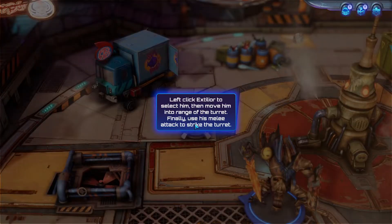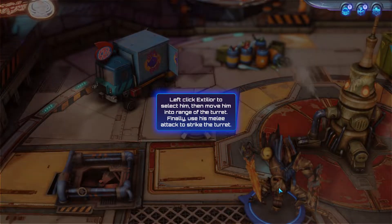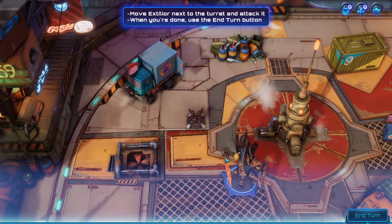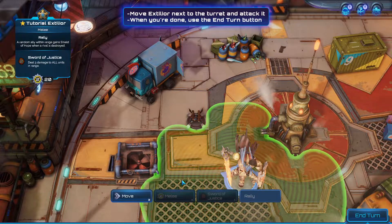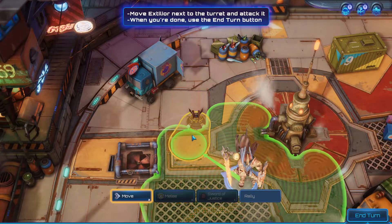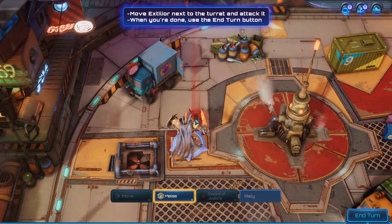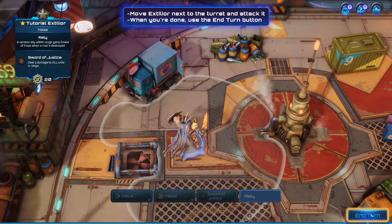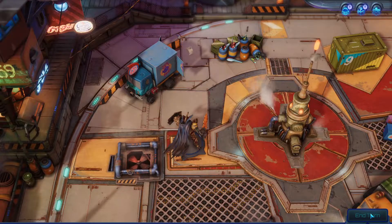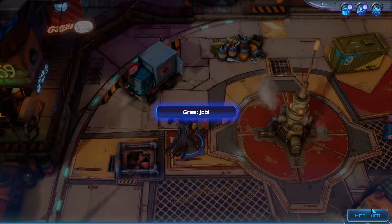Left click to select him and move him into range of the turret. Use the melee attack to strike the turret. So left click and move. Pick him up, move right here, and then melee attack. End of the turret. Great job — well, we followed directions.